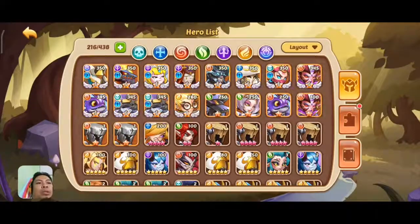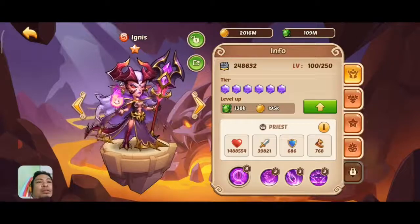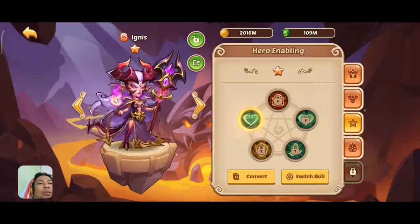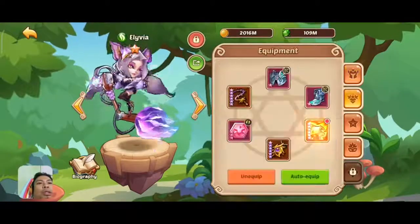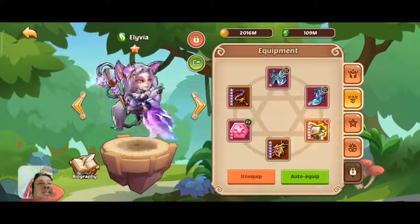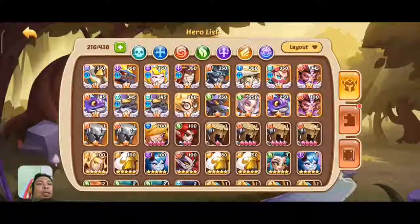Then we will use another Ignis — I regressed my Ignis from E5 to just 10 star and I won't be leveling her up, so she is built also to die, giving control immunity to Olivia. Olivia is built tanky and she has the two-two split just for more HP.